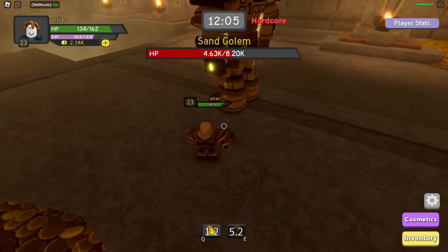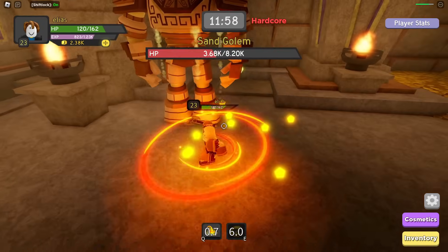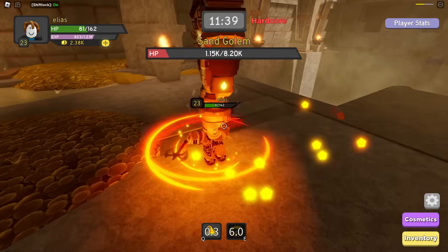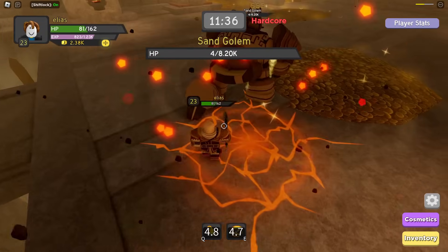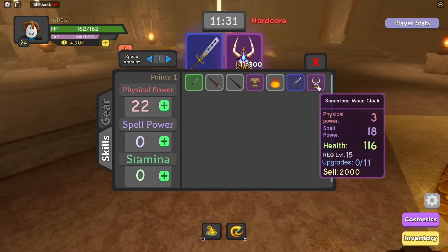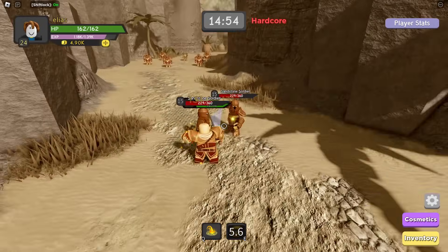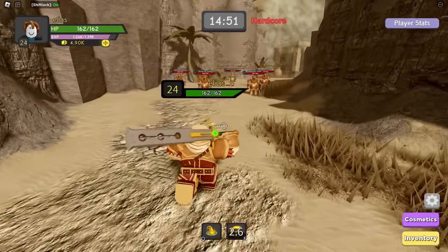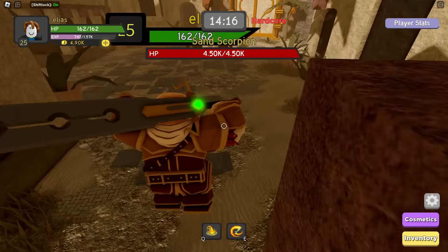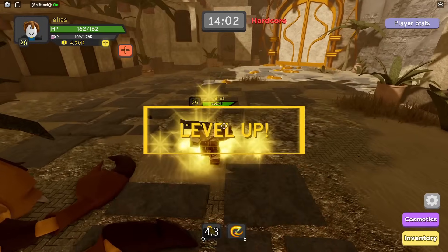I have no idea how to dodge that attack. There we go. Now I have no idea how that just missed. I don't know how I'm supposed to dodge that. I have to get further back. There we go, 4 HP — and we leveled up to level 24. We got a purple mage helmet and a steel executioner. We're doing so much more damage with this new weapon and I didn't even upgrade it. We're level 25 already. Let's see how quickly we can take down the Sand Scorpion.